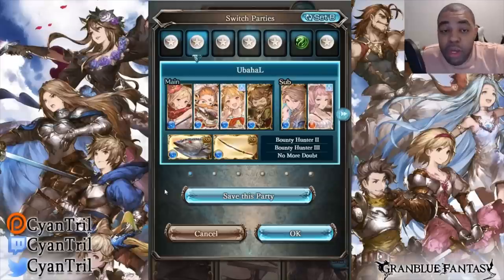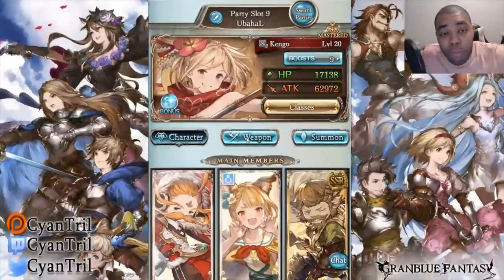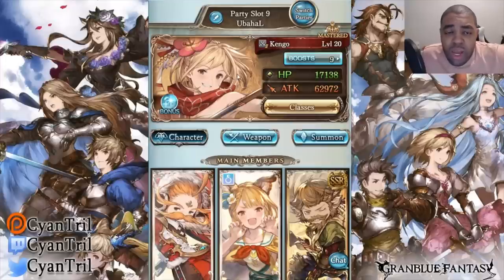Now we have the Yubaha Lazy setup — L stands for lazy. The whole idea is to hit one button, get 200k honors, and let somebody else carry me. Whenever I do a Yubaha train I just want to hit one button, do good damage, and let fire guys carry it. Generally when I do Yubaha I watch anime — speaking of which, if you're watching any anime this season leave it in the comments.